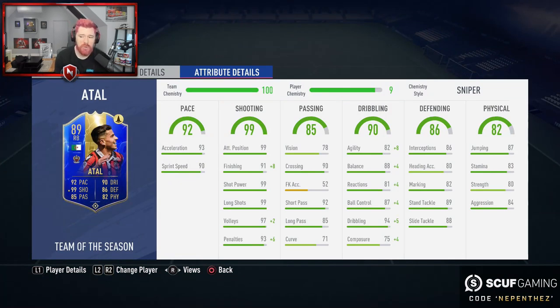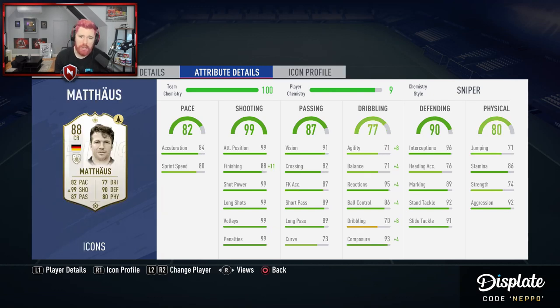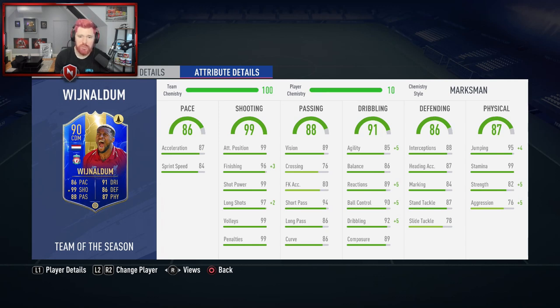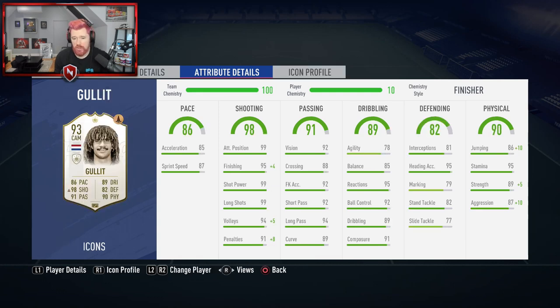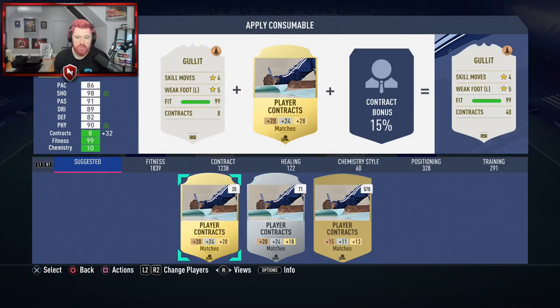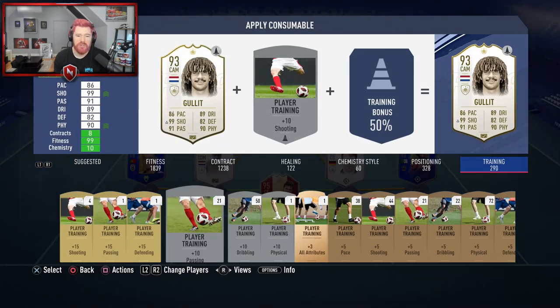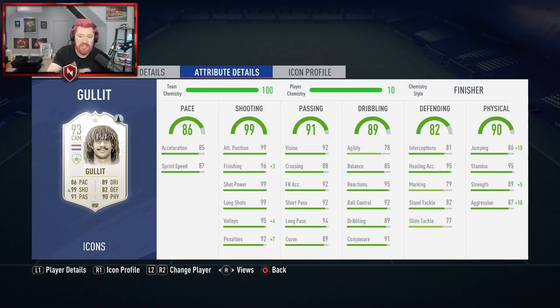Every single player other than the goalkeeper has 99 shooting — they don't all have 99 face card stats, and this is where I think people got confused with Varane in the 99 pace video. Atal has 99 in every single in-game shooting stat. Lothar Matthäus gets a plus 11 on finishing to reach 99. Dennis Bergkamp goes up to 99, Vierinha goes up to 99 across the board, Wijnaldum goes up to 99. Van Nistelrooy only has 98 shooting on the face card, but the chem style boost takes every single category to 99.